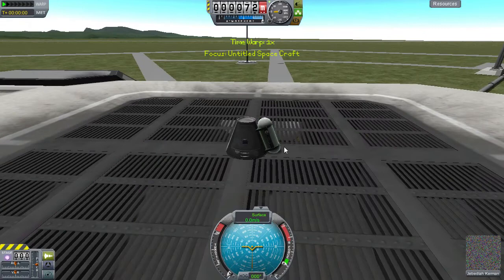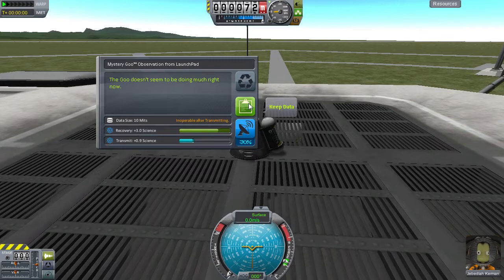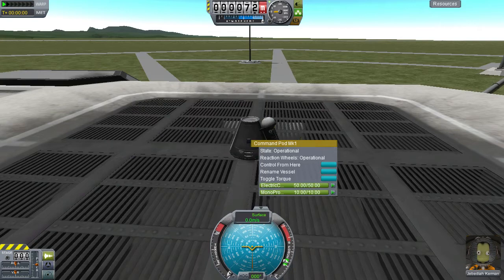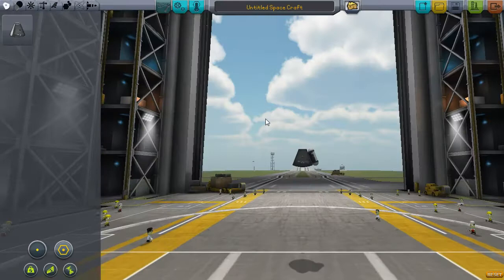We observe the mystery goo — gives us 3 science. Now, you can't keep using the goo multiple times in a row. Anyway, that wasn't much science. Do we get any more from a crew report? No. They've really improved science — it's a lot more complicated. There we go. Now we've got 10 science. So next, we need to actually rocket into the sky.